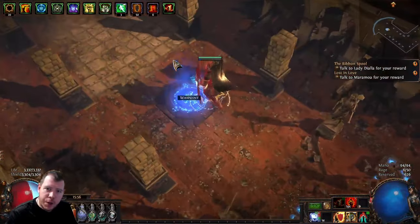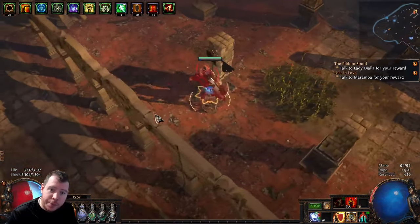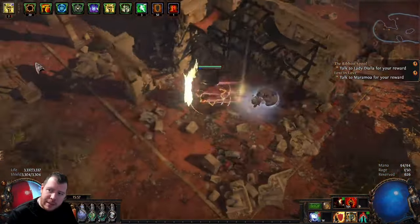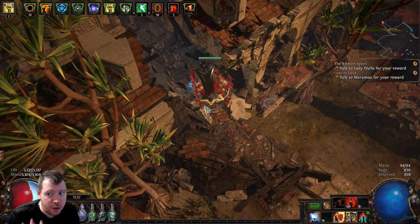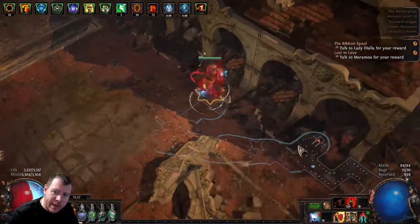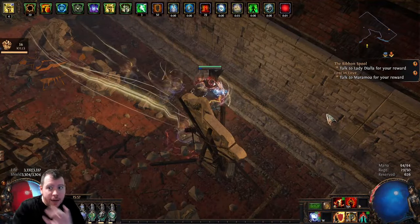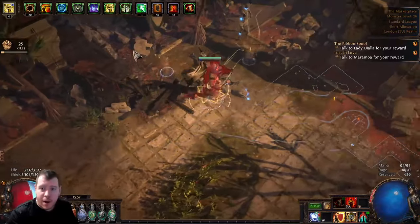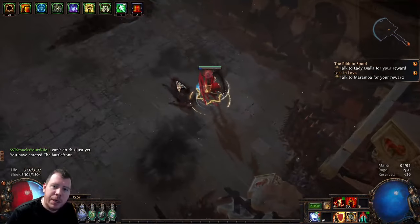Go downstairs to the catacombs to do the labyrinth trial — that is one of your trials. Then head in a northwesterly direction. Sometimes the door can be in the top left corner, but sometimes it's all the way to the right-hand side. If it's not top left, run all the way down the right-hand side. You're looking for the battlefront. There is a quest item in there, but you don't need to pick it up — you don't get a passive skill point, so don't waste your time.